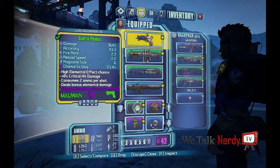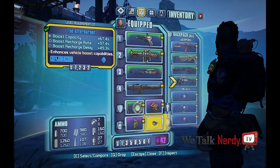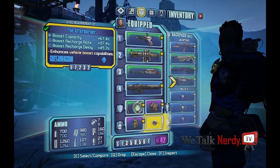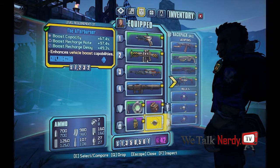In order to complete this quest, you must have a relic called the Afterburner. It's a quest reward you get when you complete the quest Positive Self-Image. That quest is given by Scooter's cousin Ellie out in the dust.